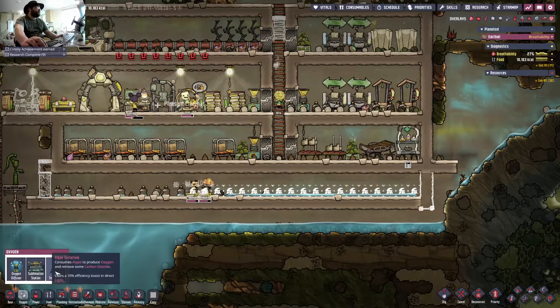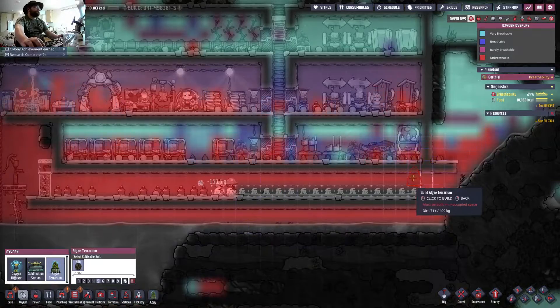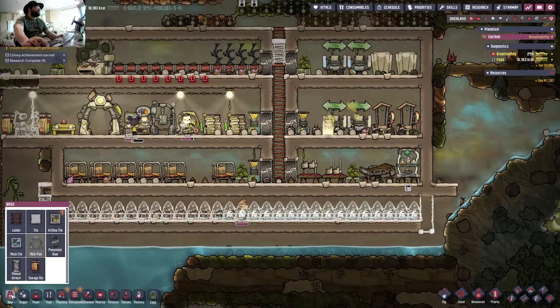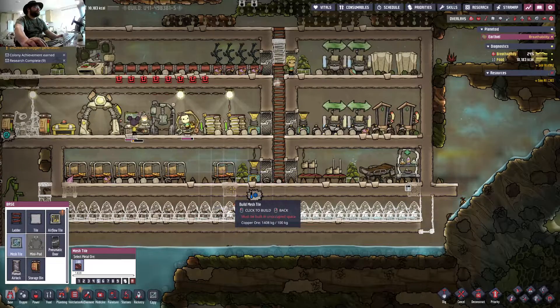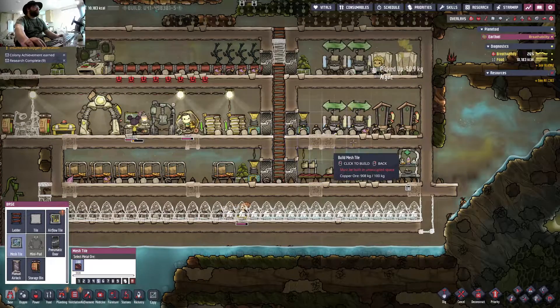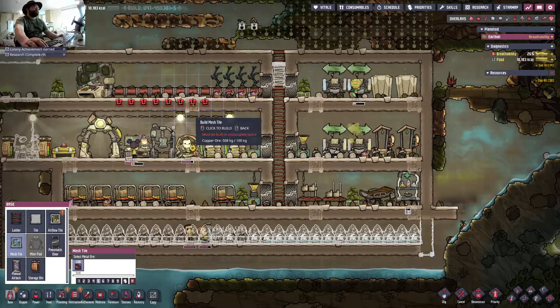Oxygen — that'll be sorted. So I could just turn... put all that there, and then we could get some mesh tiles in, which means the oxygen just rises up and hopefully keeps everyone alive, right? That's the theory anyway. I could get everyone killed — I don't know. But we'll soon find out.